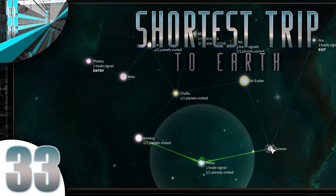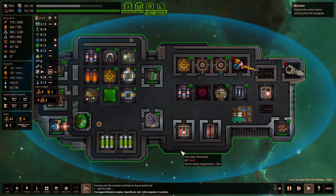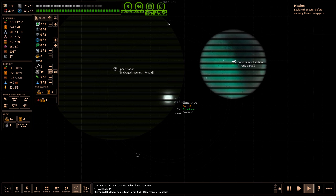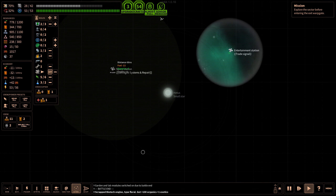Welcome back everyone. Welcome back to Let's Play Shortest Trip to Earth. We've got a bit of a bruised ship, but it's nothing major because we've been fighting some crazies. And we're at a station where we can just repair, I suppose.